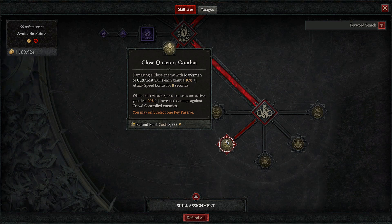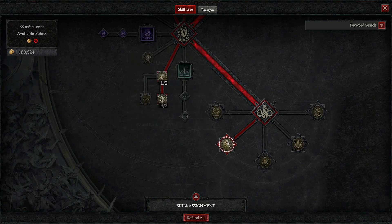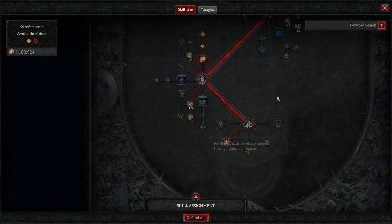I like putting one point in Adrenaline Rush to maximize Haste, giving you more attack speed or movement speed based on your maximum energy. Many people go for Momentum, but I think Close Quarter Combat is better. Since we always use Puncture to make enemies vulnerable, we always have the Close Quarter Combat bonus active — 20% more attack speed and 20% more damage against crowd-controlled enemies. The X symbol indicates it's a multiplied damage effect, so it increases your whole damage by 20%, which is quite nice.